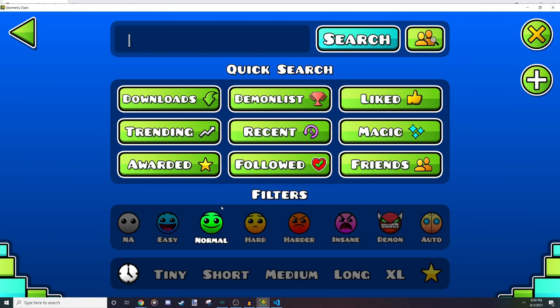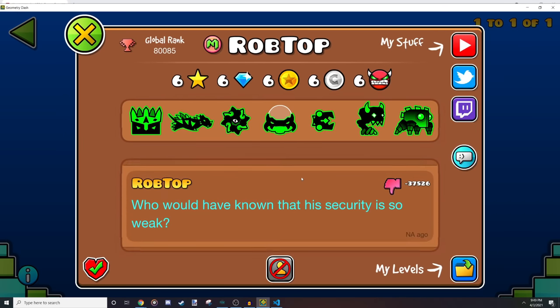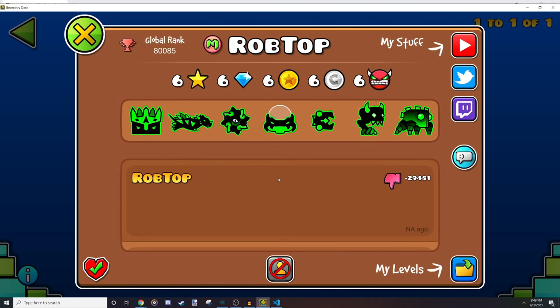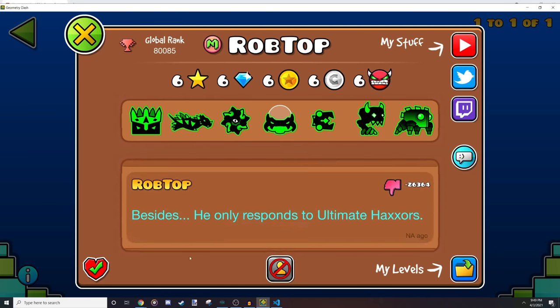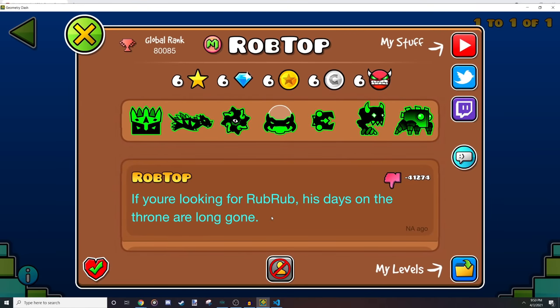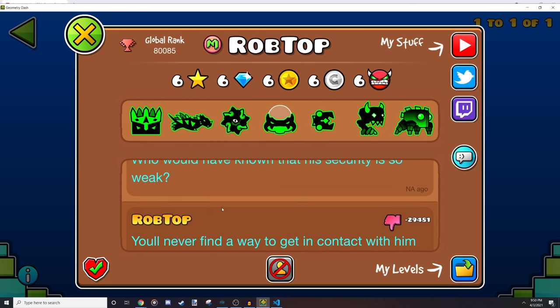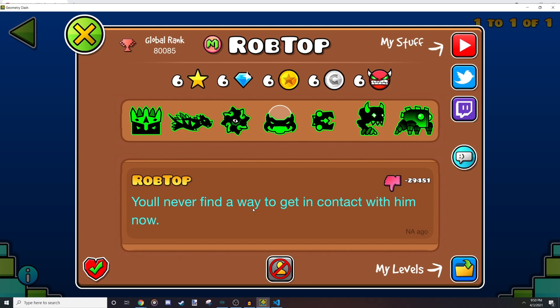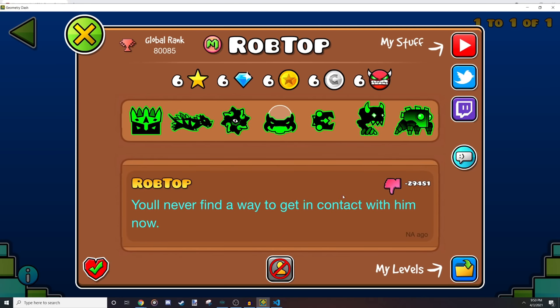Now for probably the most obvious trick in the entire video: if you go to RobTop's profile you're going to get this fake profile. It's just a GD private server — I'm literally just hooked up to a private server. This was hosted by Wiley, who did a lot of the more technical stuff in this video — for example the daily chest later on. He did the icons and I told him what to do for the global rank and what the text should say.